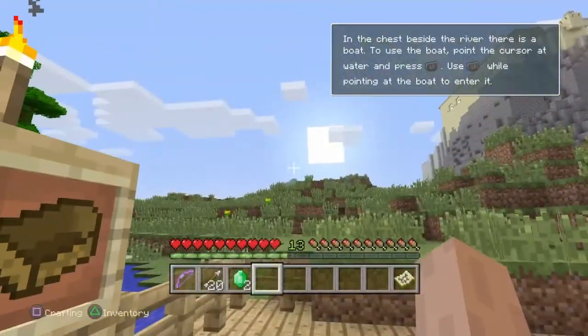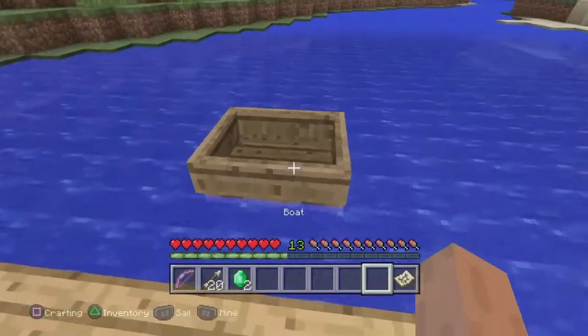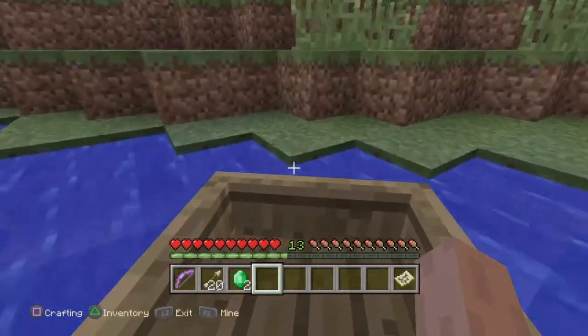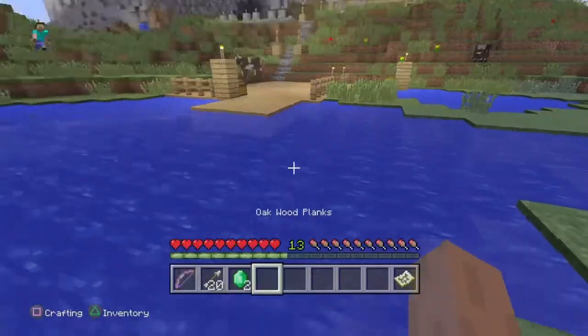Here we have the boat — the OG boat. It's the boat that would literally crash whenever it ran into anything. When it broke, it gave you three wood and two sticks, though that would vary.